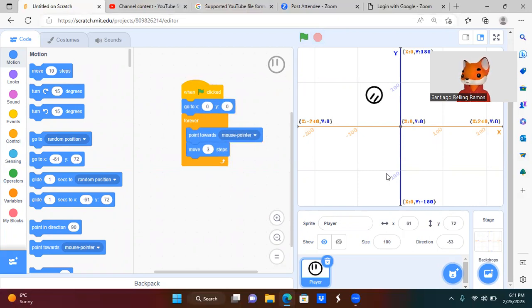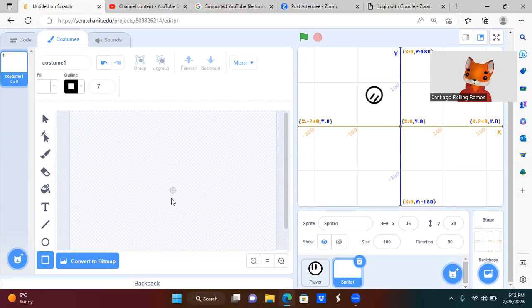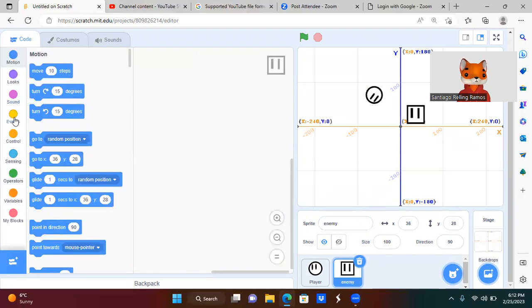Now let's create our enemy. I'll make it a square — pretend we're in a universe where circles eat squares. I'm gonna use a square. If you press Control it will move to the middle. Let's make it a bit smaller — much better. I'll quickly create some rectangle eyes, then name this sprite 'Enemy'.